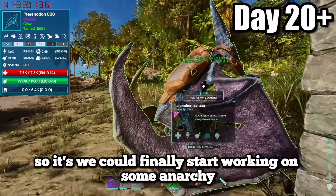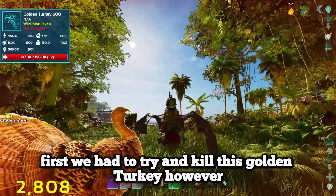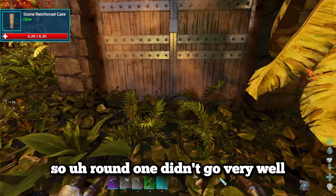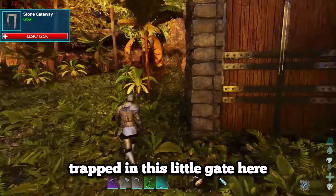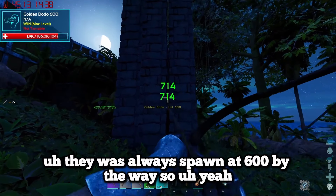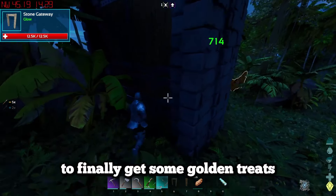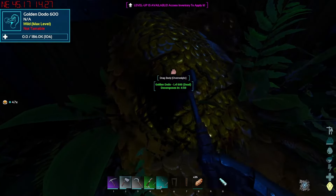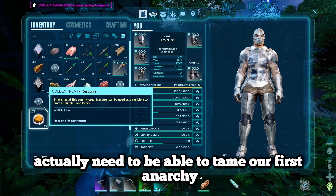Now that we had everything in the base game sorted, we could finally start working on some Anaki Ascended stuff. First we had to try and kill the golden turkey, but to my surprise it does a stupid amount of damage. After 4 or 5 tries I managed to get a golden turkey trapped in a gate - they always spawn at level 600. I spent like half an hour just shooting it with a bow and arrow to finally get some golden treats, which are the key ingredient needed to tame our first Anaki Ascended creature.